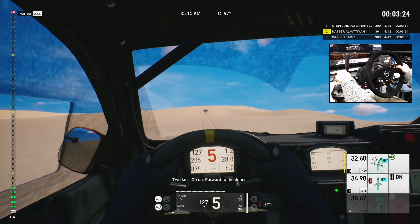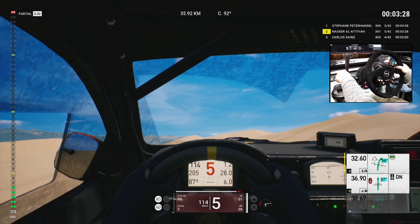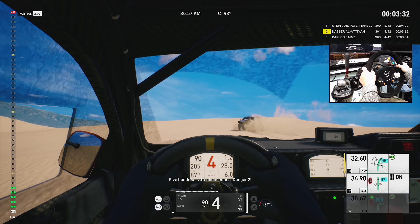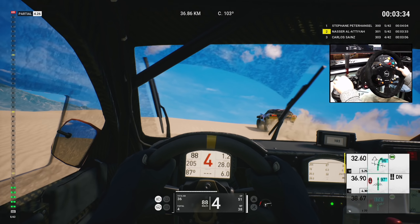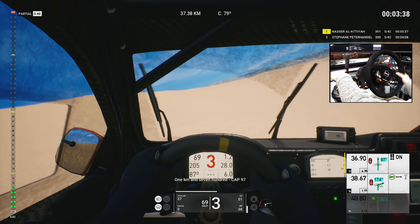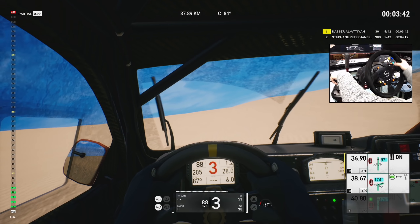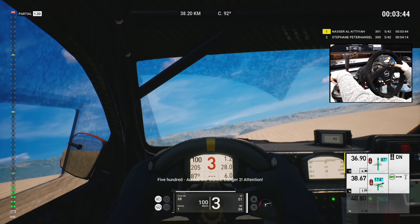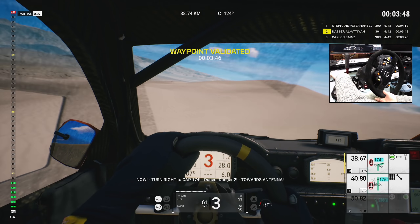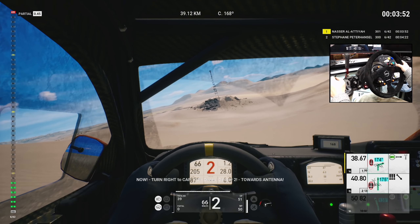Two Ks, go on, forward to the dunes. Five hundred, attention, dunes, danger two. Across the dunes, danger two on cap 97. One K in 700, cap 97. Five hundred, across the dunes, danger two, attention, now. Turn right to cap 174. Dunes, danger two, towards antenna.